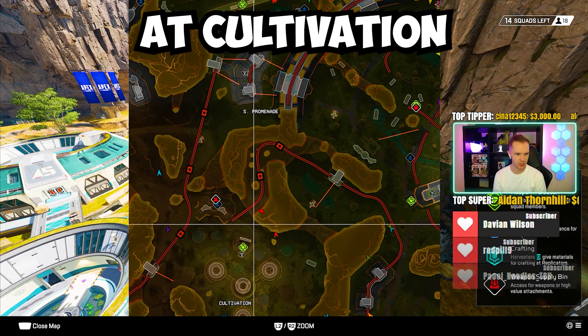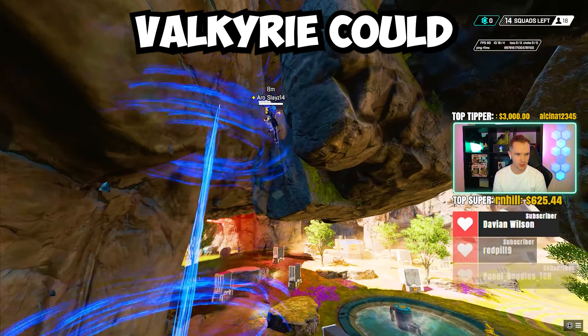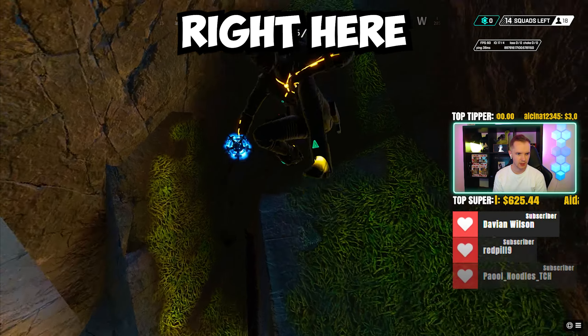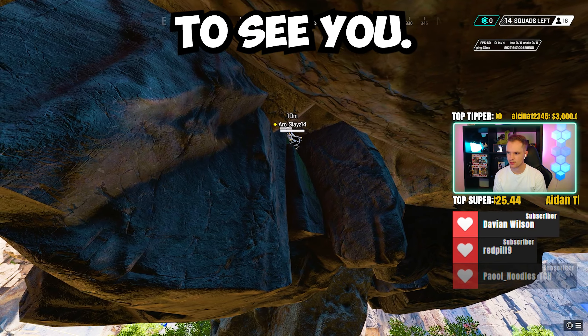You are at Cultivation up by the Zip Rail. Movement Legends like Horizon and Valkyrie could get up here — going to get pushed off and able to stay right on the rock, literally so out of sight. No one's going to see you. Love it.